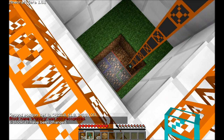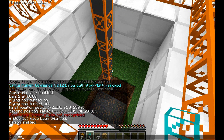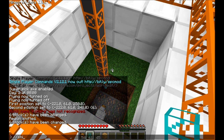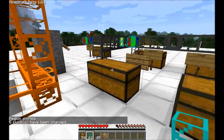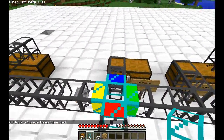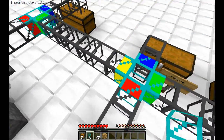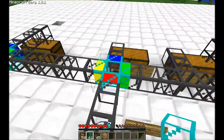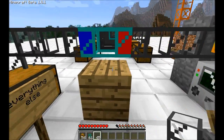Now if the quarry runs into any of these items, it will of course sort them. Let's test. There we go — you can see the next layer is iron ore. Iron ore — one down, there we go. And it works! It puts the iron ore into that chest, and diamonds go into this chest.